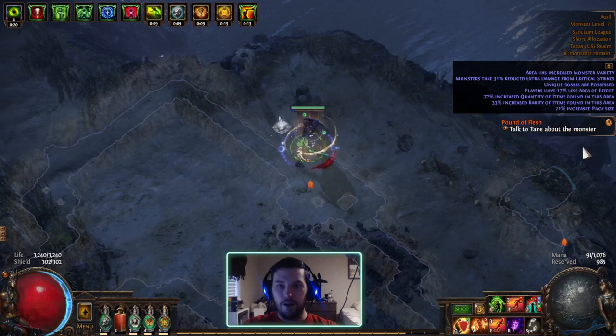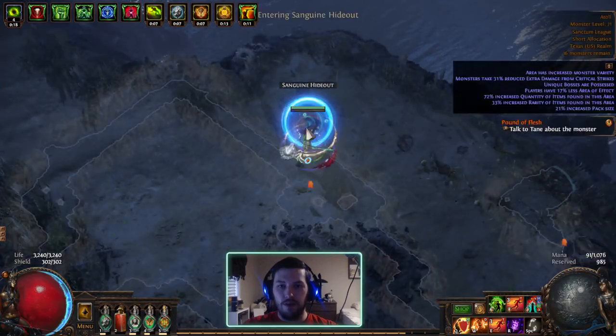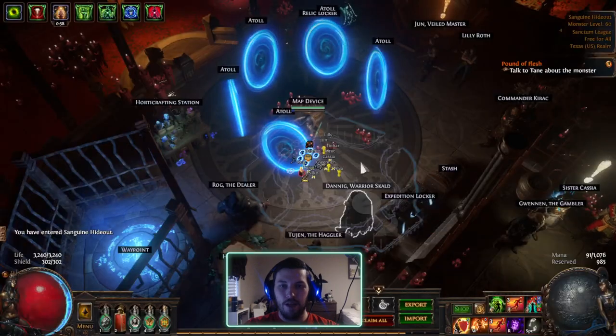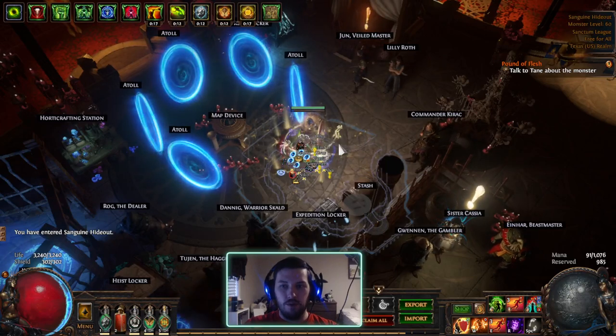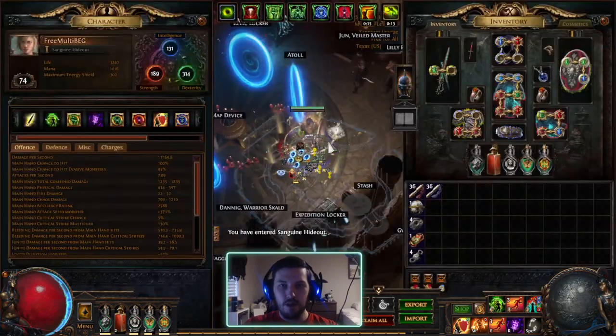My attack speed modifier on my totems themselves is 552 with everything up, and everything is always up because I'm a Pathfinder. I'm going to hold off on the Vitality leveling until I get more reservation or get the mastery to lower the reservation cost set up.